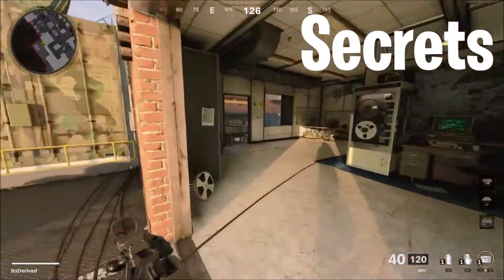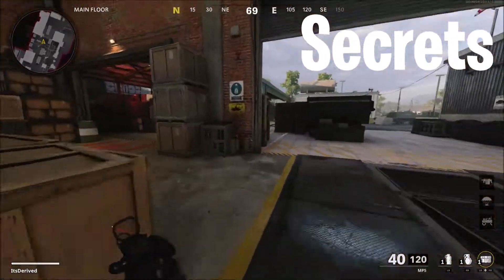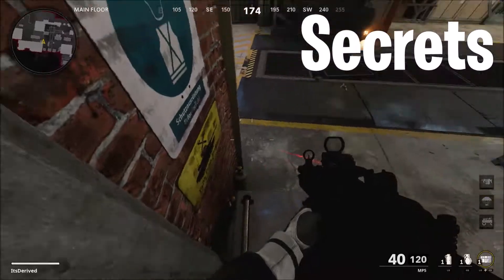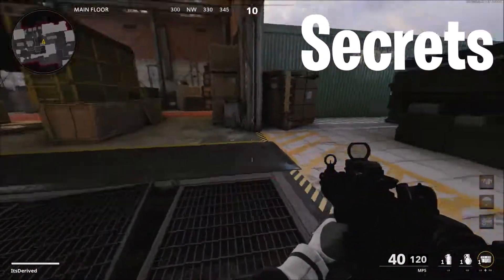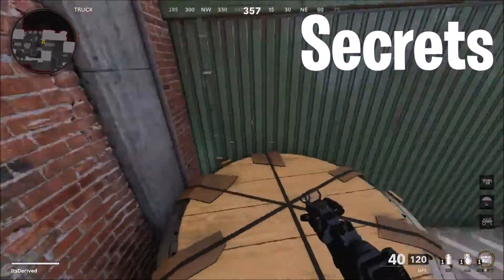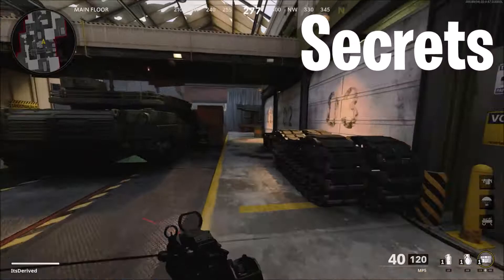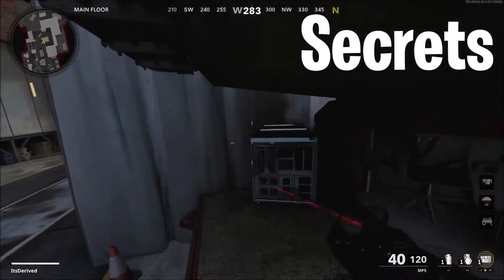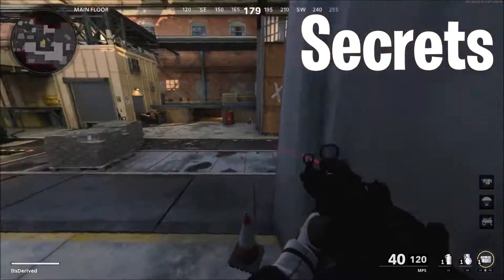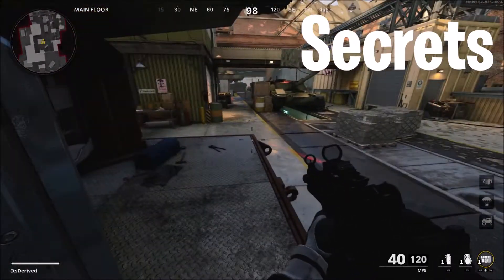I also wanted to point out this spot right here. This is a really cool spot that I don't really see a lot of people using — you can just get the early jump on people by hiding in this corner and wait for people to pop out or come through here, and you can easily kill them.